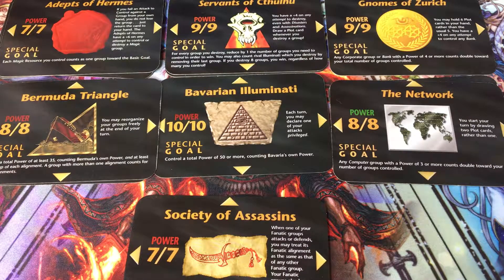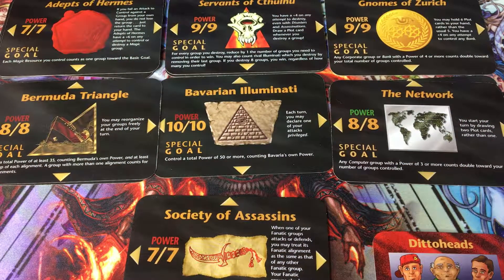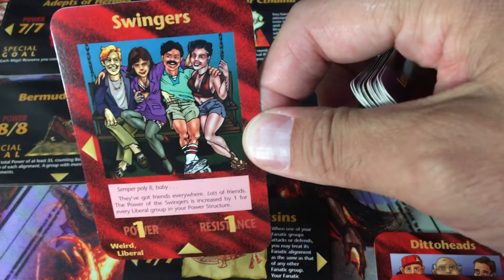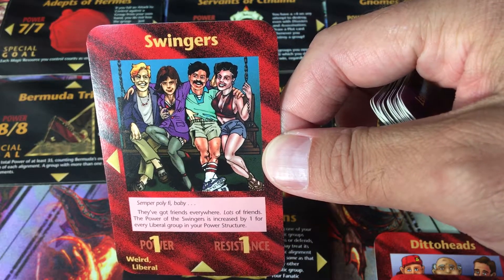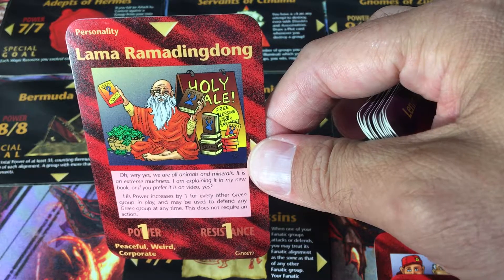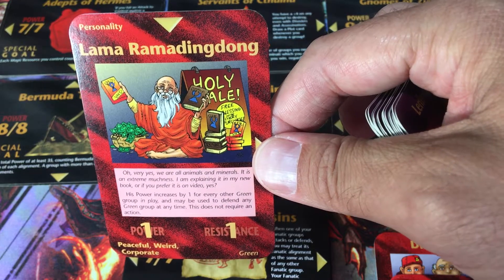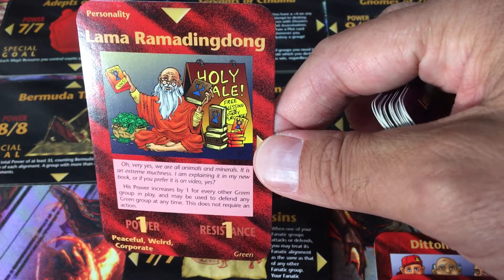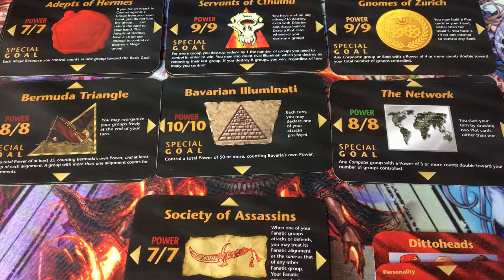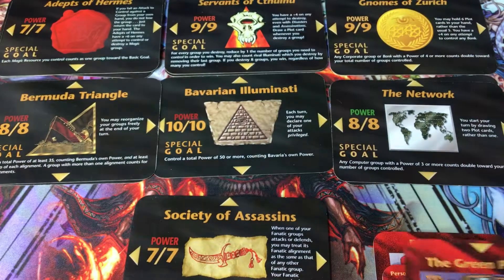There are a couple types of cards, but first we'll talk about groups. Groups like the Ditto Heads — this is an Assassins expansion card, it is Fnatic down at the bottom. And you have Swingers — they're weird and liberal. The opposite of weird was straight, the opposite of liberal was conservative. And you have the Llama Rama Ding Dong — he's a personality, see that in the top left, he's peaceful. Opposite of peaceful was violent. Opposite of corporate — the opposite of corporate was government. You got your power, your resistance, and you also had another attribute. The Green Party — so you can see it's a very political, very in your face world.